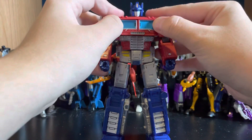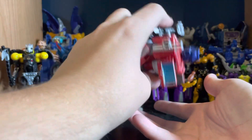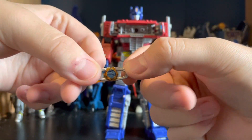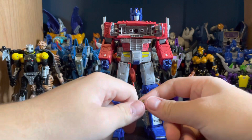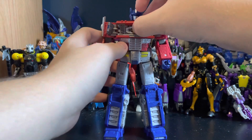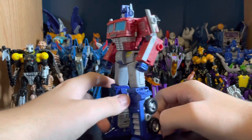Open up the chest and holy crap — the Matrix is in there! To get it out, push on one side then tap his back. There's the little itty bitty Matrix, with a port on the back so you can stick it on his gun or other accessories. It just slots back into his chest. It's awesome to have the Matrix.